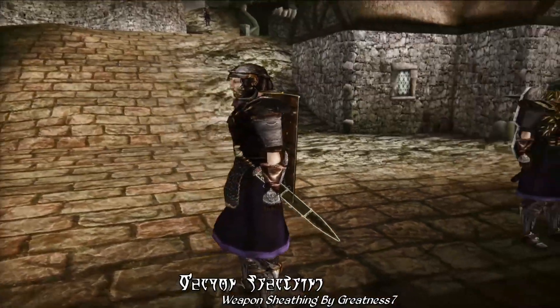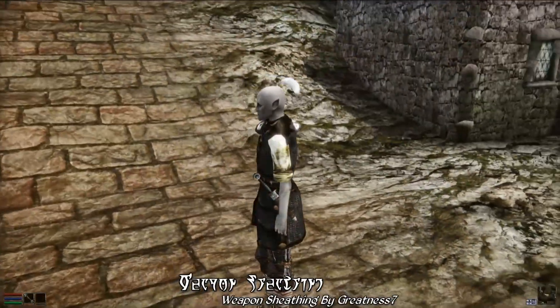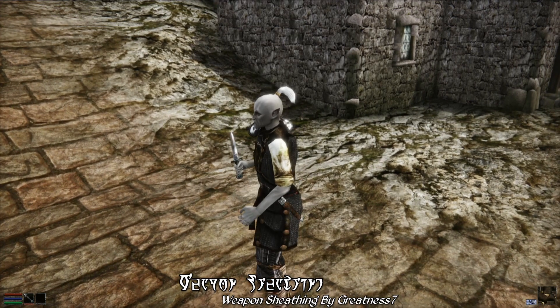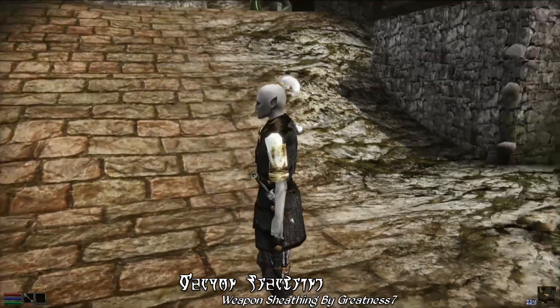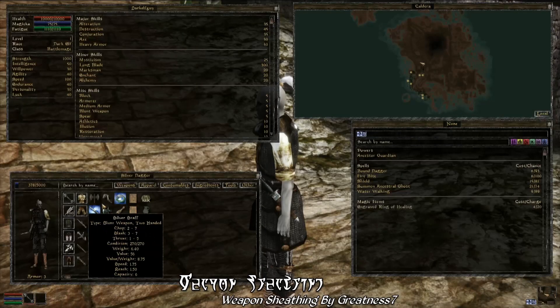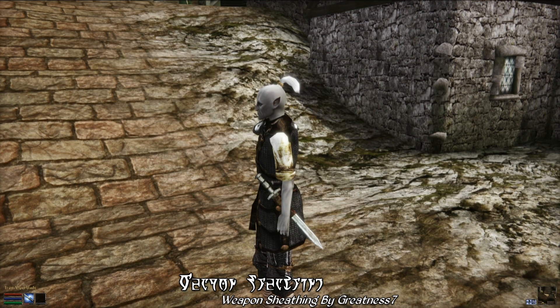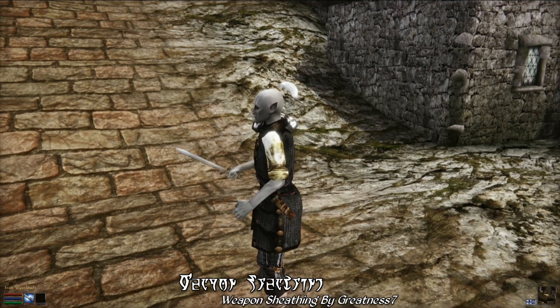For those of you who have somehow missed out on what this mod does, it basically adds weapon sheathing for all the weapons in the game, including support for other mods. Weapons will now be visible at your hip or on your back when you have them equipped, instead of just pulling your weapons magically out of nowhere.